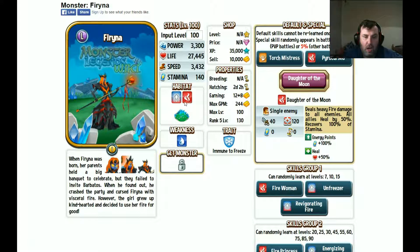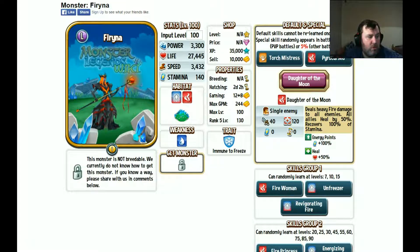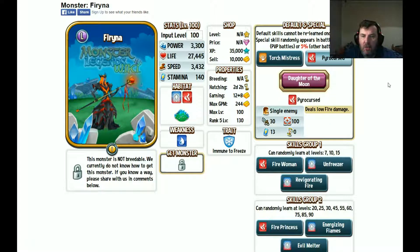To freeze, what Greedy has is 30% extra energy — to freeze seems to be quite weird. Gold revenue is 244, which is good just now for monsters. Okay, let's have a look at the Daughter of the Moon's special move.